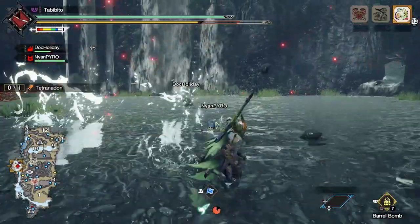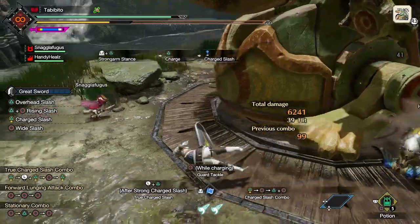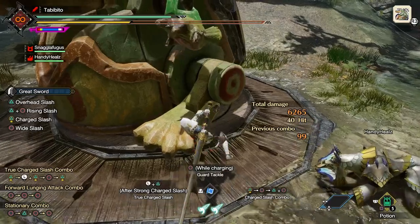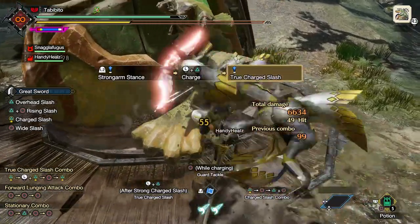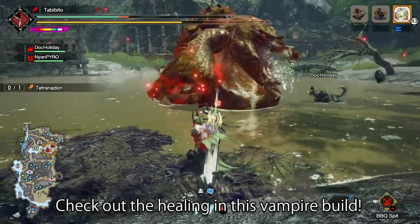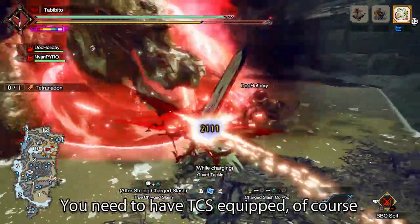So how do you perform a Strongarm Stance? There are two ways. The basic way is by pressing the left shoulder trigger and then the Triangle button, which will allow you to counter with a single charge strike if you successfully parry the enemy move. The second way — which I prefer most of the time — is to hold the Triangle button with your weapon drawn in order to enter a charging stance. Then while charging, tap the left shoulder trigger, and you will perform a more powerful version of the Strongarm Stance that lets you do a True Charge Slash right away instead of just a single charge slash.